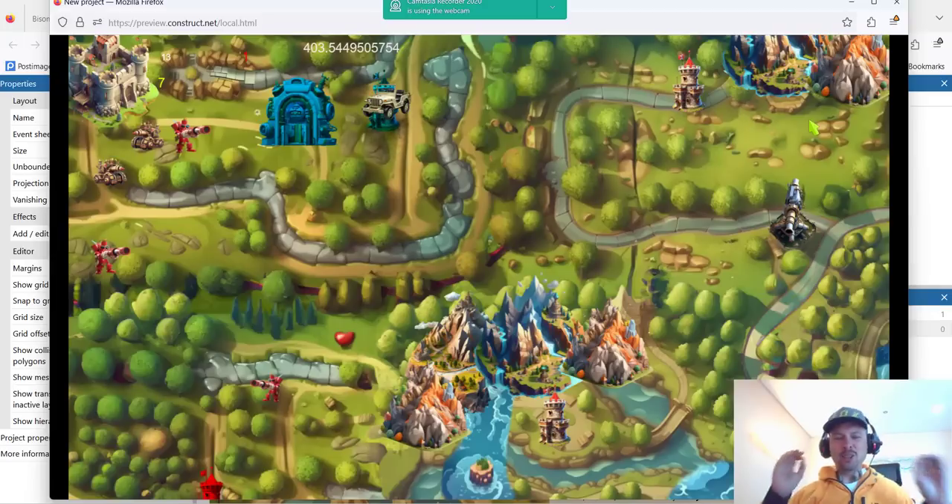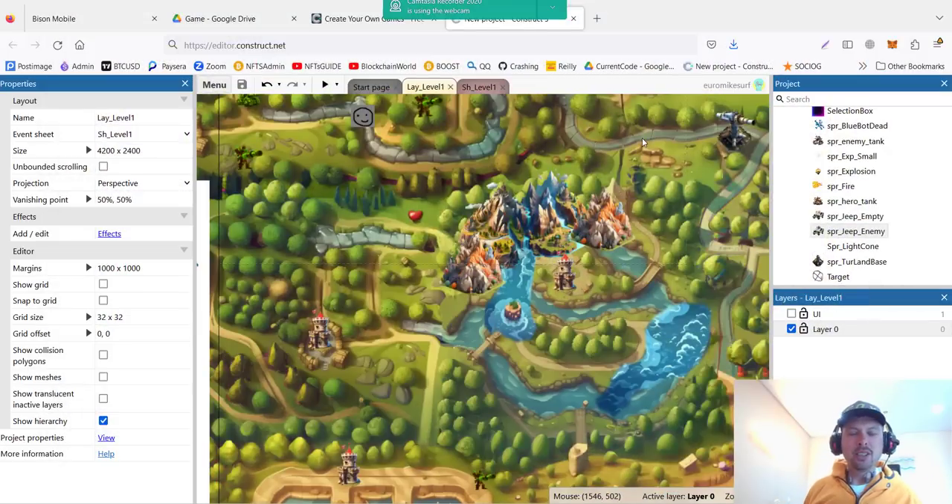What's up guys! Welcome back to Game Dev with AI. Mike here. We are developing our first indie real-time strategy game in Construct 3 without any programming skills whatsoever. I've never made a game before — this is my first game and I'm very excited. In this series we are covering all aspects of game development from scratch using AI tools like ChatGPT and some experts from Fiverr.